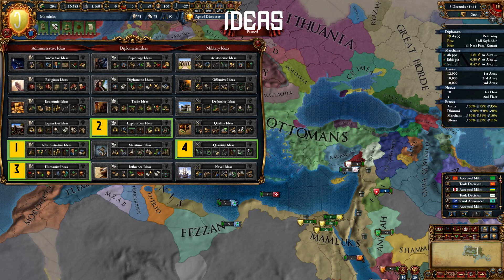Next, I would advise Humanist, which will help with the rebel problems in Africa. Then Quantity for manpower. Then Expansion for that boost to your colonial power as well as more trade income. Next, I go Quality for better army and navy, because you will have to build a significant naval force early game as well.